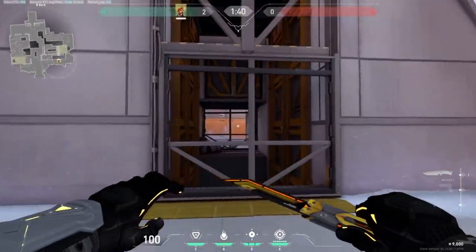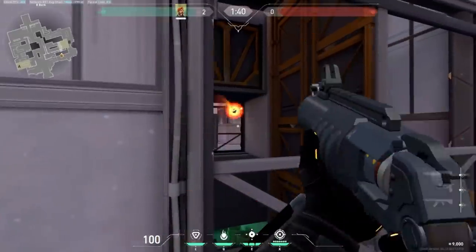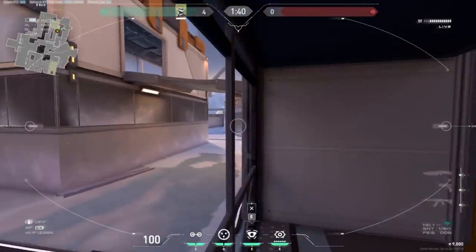Lastly towards B site, I don't see a lot of players utilizing this gap in the wall as often as they should. The gap allows for any kind of projectile to go through. It's great for retakes and post plant situations if you have control over CT.